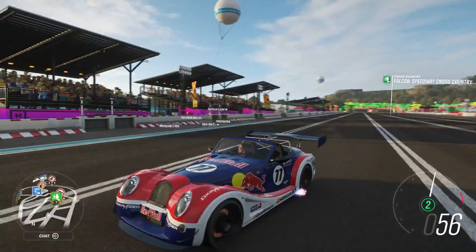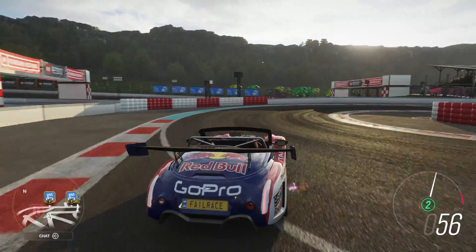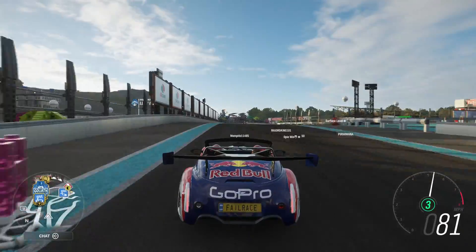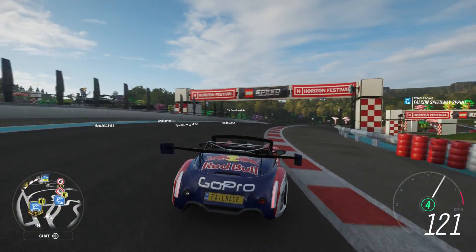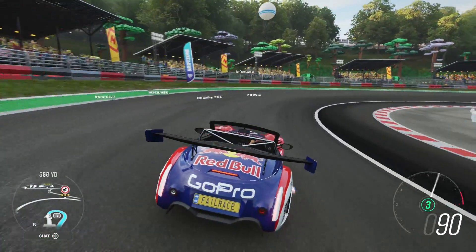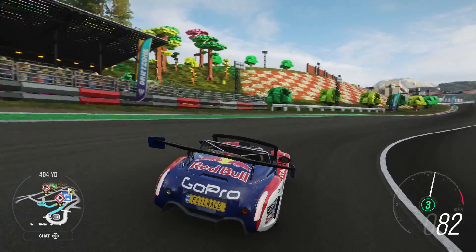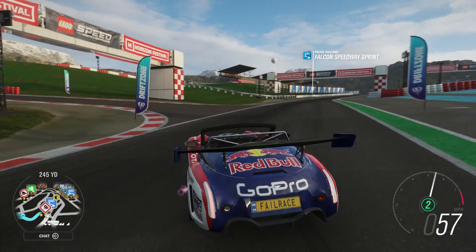We have kind of the rallycross style start drag strip down towards here, into this very nasty first corner. Although it gets nastier on the second time around because it then becomes a horrible, horrible hairpin. It's quite a technical circuit and overtaking is rather difficult. We get a nice long straight here into the carousel — we're making use of this drift zone. This is a really fun little part of the map you can make some cool circuits out of.